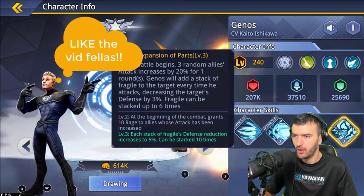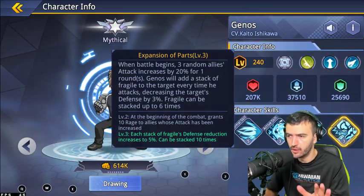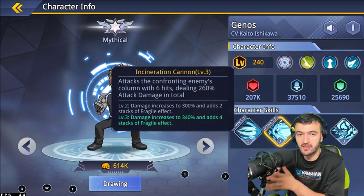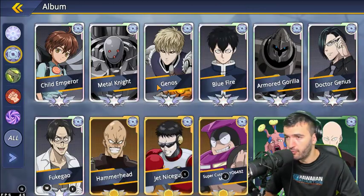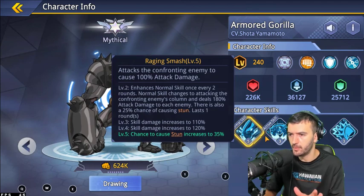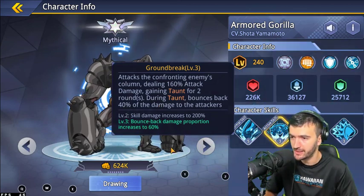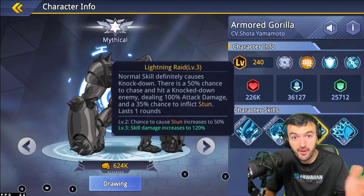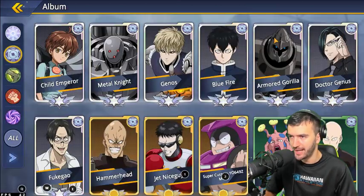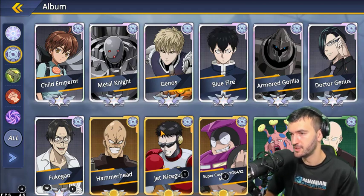Child Emperor also has a healing passive, a knockdown ability, and rage reduction — a really cool kit. As for Genos, what I love is his passive: when battle begins, three random allies get 20% increased attack for one round, and at level two this also grants 10% rage to those allies. His ultimate deals solid damage too, making him great as a support who also deals damage. For a fourth High-Tech character, I'd recommend Armored Gorilla — a great tank with a 35% stun chance, taunt, 60% damage deflect, and shields for survivability.